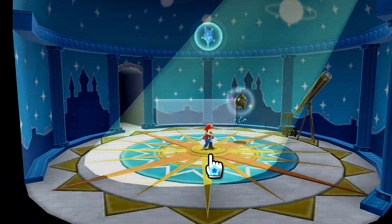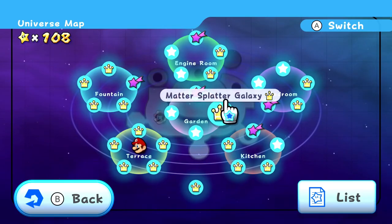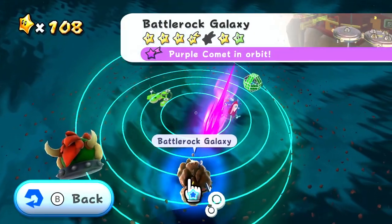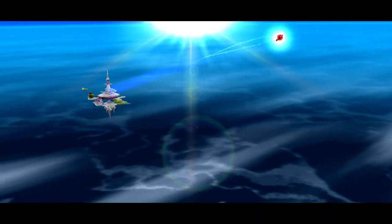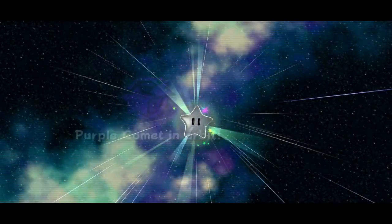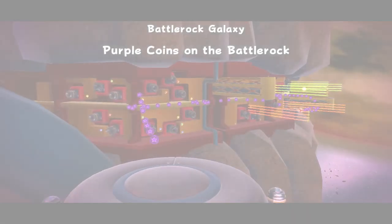The Honey Hive's Purple Coins in Honey Hive Galaxy — our third one, and the galaxy's complete. So let's see what's next for us after we save. We might as well check the list with this Luma. Where are we headed to next? A whole bunch of places. We'll go back to the fountain for now. Let's see what our next purple comet is going to be — it will be in Battle Rock Galaxy. We've got a purple comet coming in. Purple Coins on the Battle Rock.